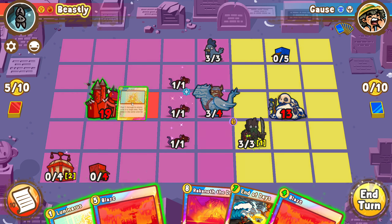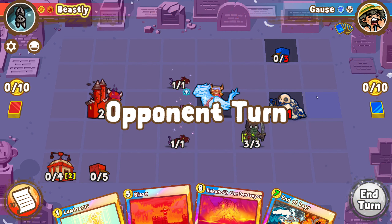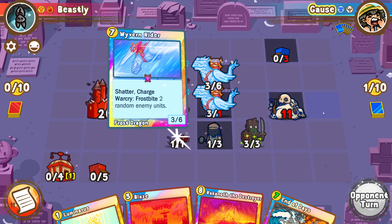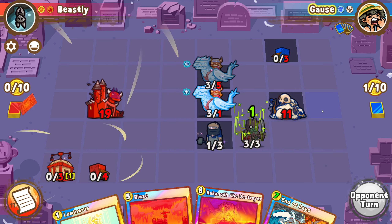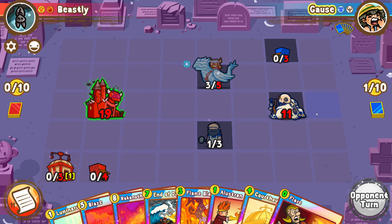We'll go for a rat Loomy — I don't see why not. We'll go for a rat Loomy blaze. I don't see a reason not to be gold efficient here. Now we are inside of lethal territory, which is very good. We're gonna get a nice chunk of draw here — beautiful.